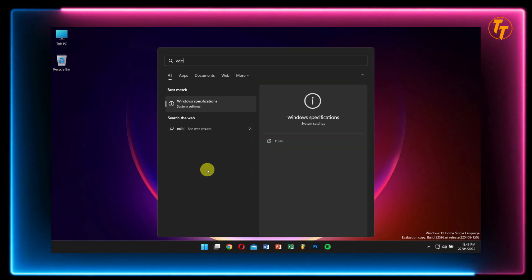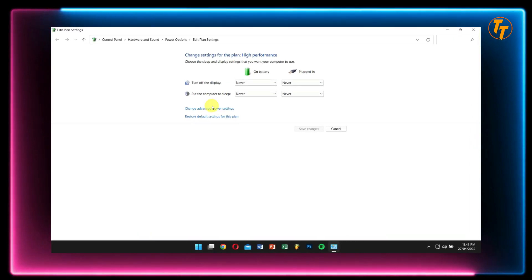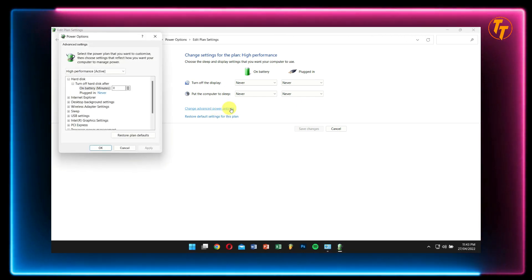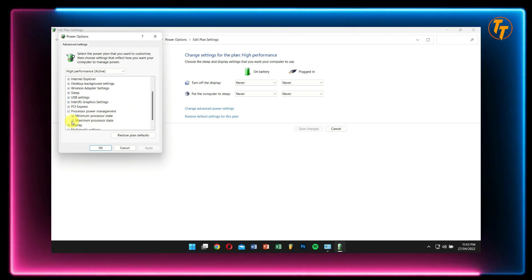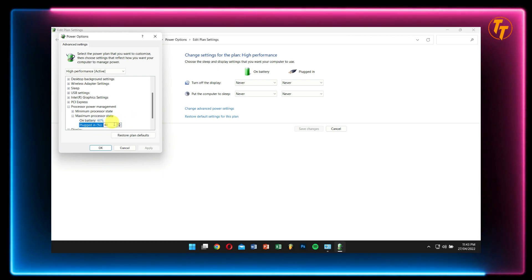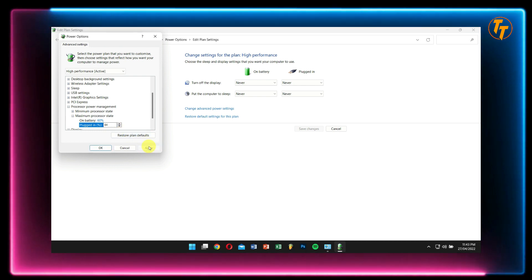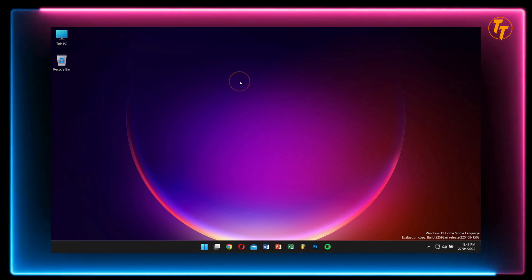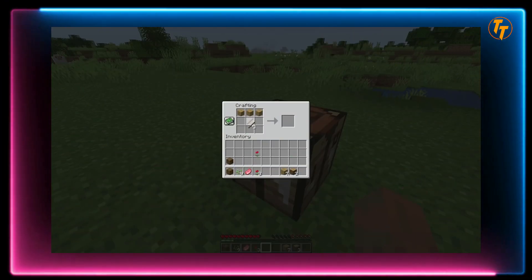Click on the Start button and search for 'Edit Power Plan.' Click on Edit Power Plan, then click on Change Advanced Power Settings. Now click on Processor Power Management, then click on Maximum Power State, and select Plugged In. Here, enter the value 84, then click Apply. Lastly, exit the power settings menu. Remember, this value might differ from system to system, so try setting a value yourself that is above 80 and check for results.